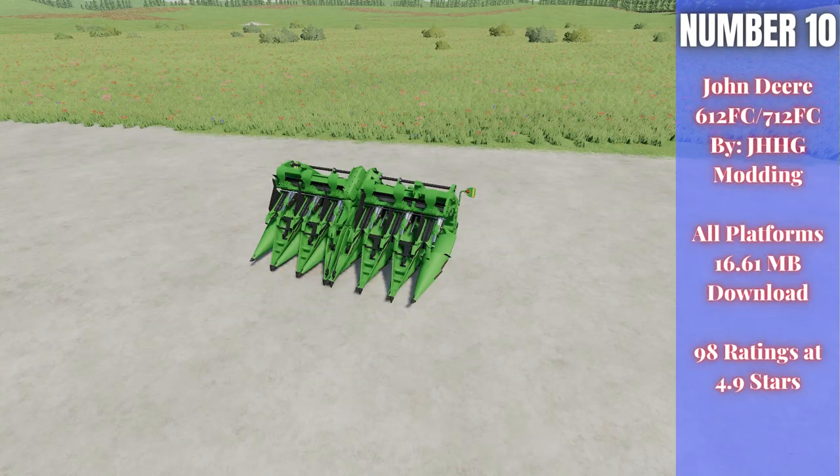For number ten, our final mod, we have the John Deere 612FC / 712FC by JH HG Modding — 16.61 megabytes to download for all platforms, currently rated 4.9 out of five stars with 98 ratings. This is a foldable corn header pack that works great with John Deere vehicles. There are two options — different year models. These are 9.1 meters wide, run about $94,500, and the best part is they harvest at seven miles per hour instead of the usual six — which over a large field adds up to significant time savings.